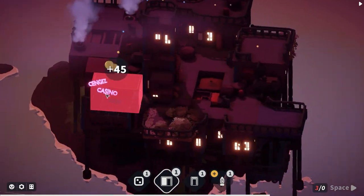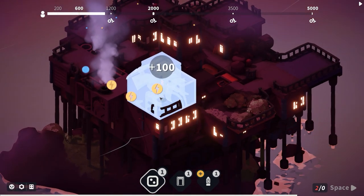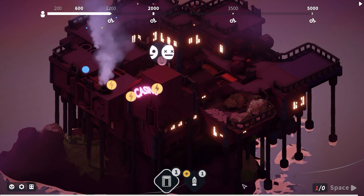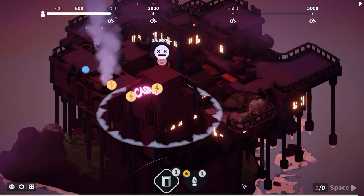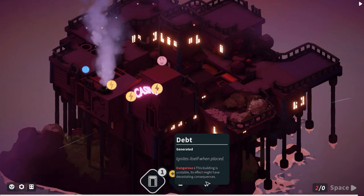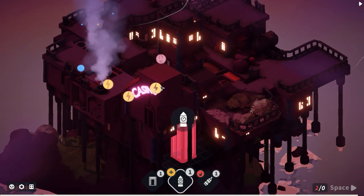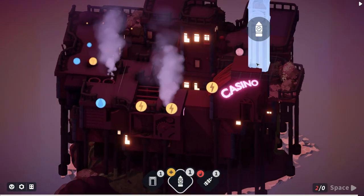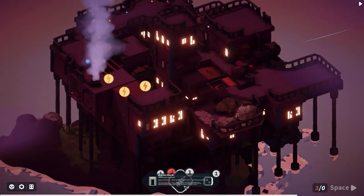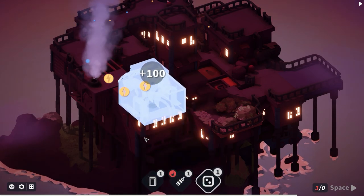This casino could provide some advantage - let's go with that. We'll double-stack the casino. We have the watchtower so we can always delete it if it gives us something bad. It gave us something bad - 'Debt: ignites itself in place, this building is unstable, its effects might have devastating consequences.' Used the watchtower to destroy the casino - but it kept the debt! Let's double down on casinos then.